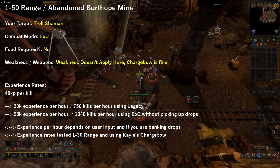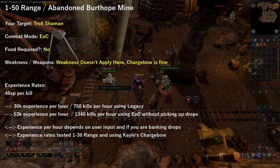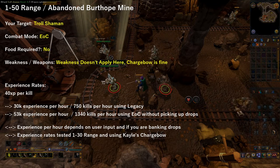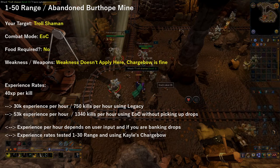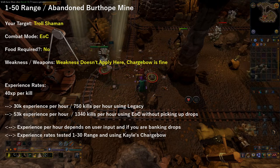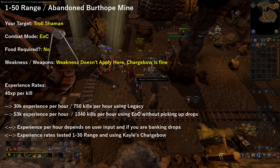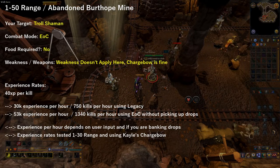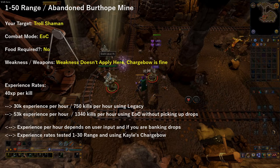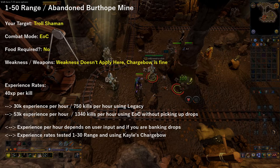Another option from level 1 to 50 range is to head to the Abandoned Burthorpe Mine and kill Troll Shamans using Evolution of Combat. I was easily able to obtain 53,000 EXP per hour using EOC and not picking up any drops. I do not suggest skipping the drops, as the Grimy Herbs and Bones they drop, as well as other items, are very beneficial later on. You should expect about 40,000 EXP per hour if you bank these items.